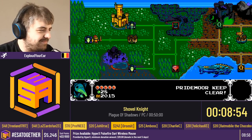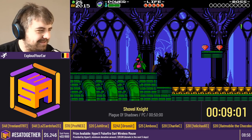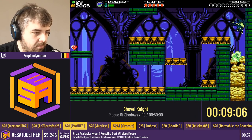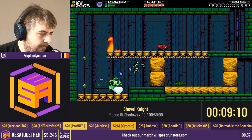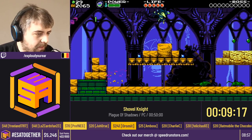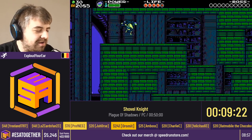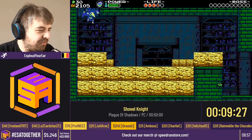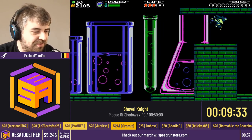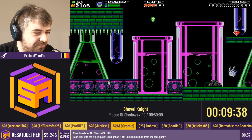Just a reminder, guys, that we have some Bid Wars incoming for the next run — that is Lightning Returns: Final Fantasy XIII. We can choose a Chocobo name, we can choose a garb, and we can choose a mask that the runner's gonna use, so make sure to donate for those. Plague Knight being a Plague Doctor, I guess he could find something for COVID, but he decided to stay true to himself and just continue building bombs. If you donate, you're gonna be a huge help for the cause.